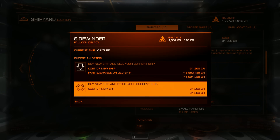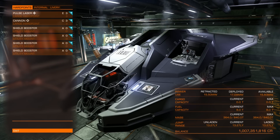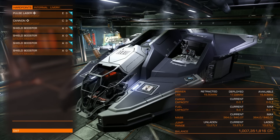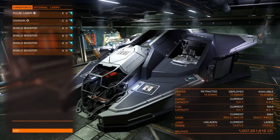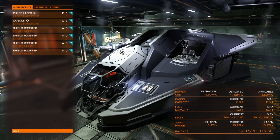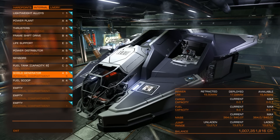Let's try some extreme loadouts. I will start with Vulture, which I can sell for 16 million. Let's see what I can outfit if I choose the maximum shields available for Vulture, meaning 4 shield boosters and the best shield generator, class 5 rating A.